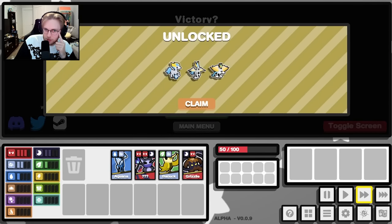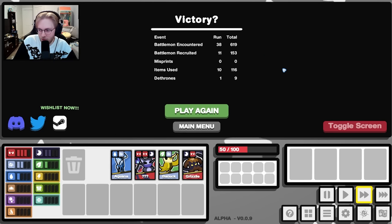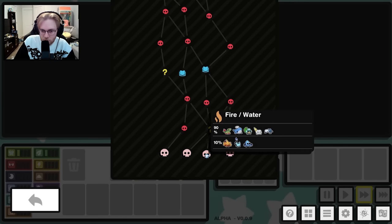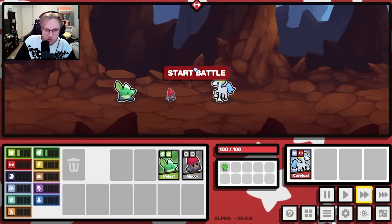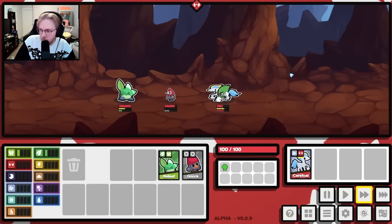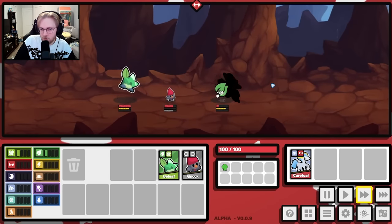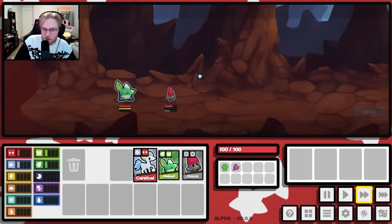We've done it and we've unlocked a horse. Claim my prize. We want... here you are. Plus one attack upon spawn. Give me the horse.